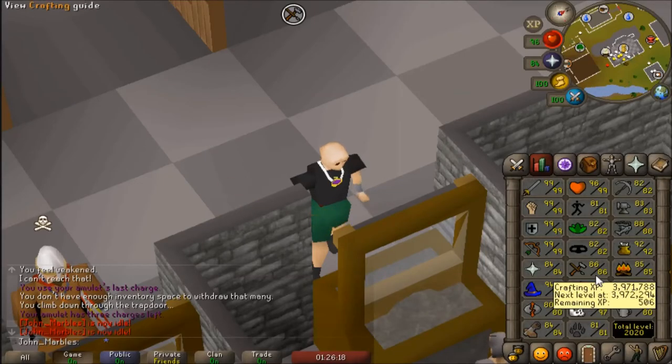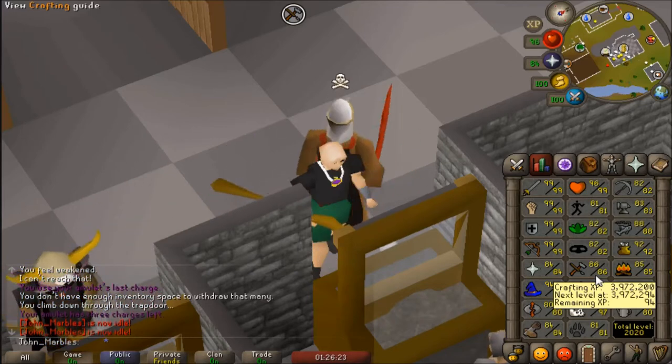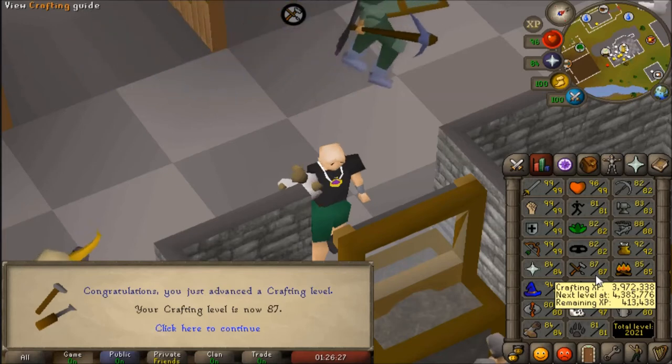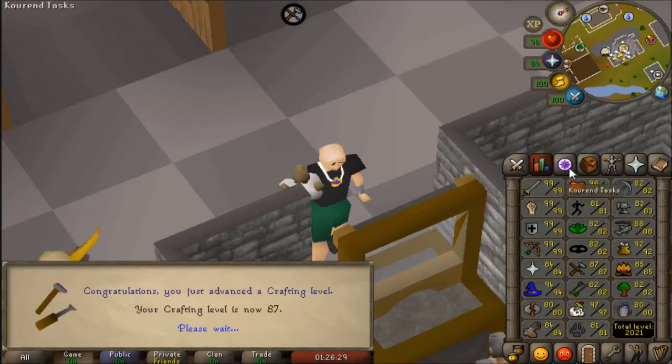This will be 87 crafting this inventory here, so that means I can boost to make the Zenite necklace, which is best in slot for ranged. It's pretty awesome.